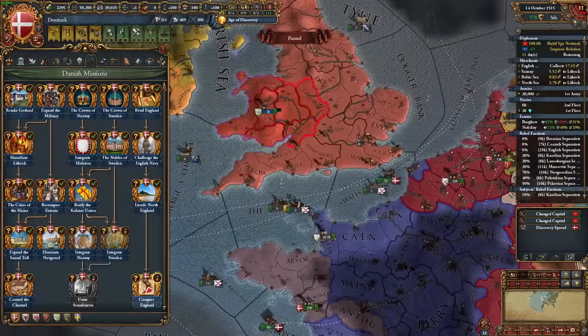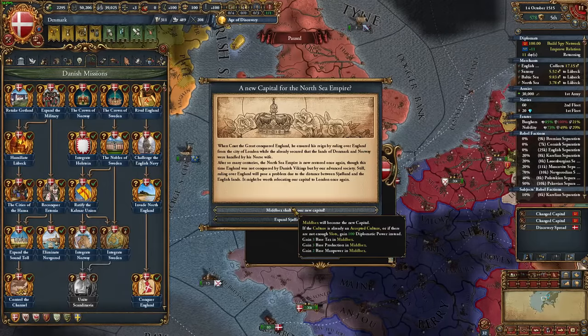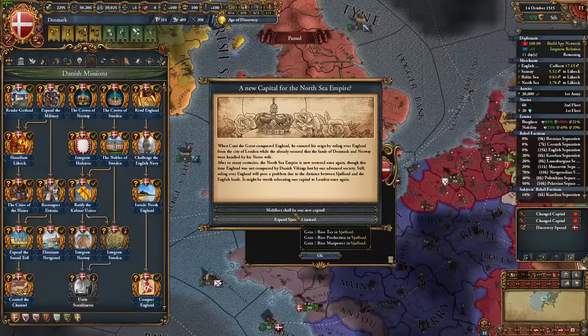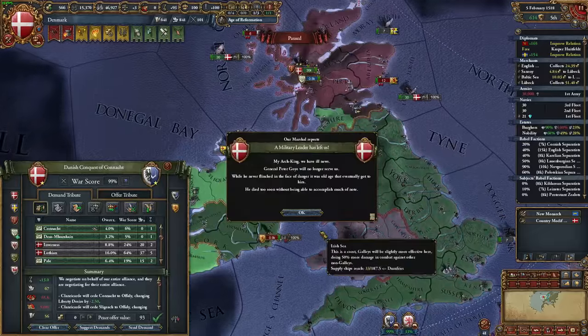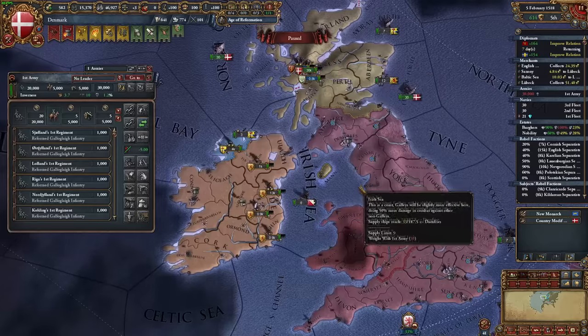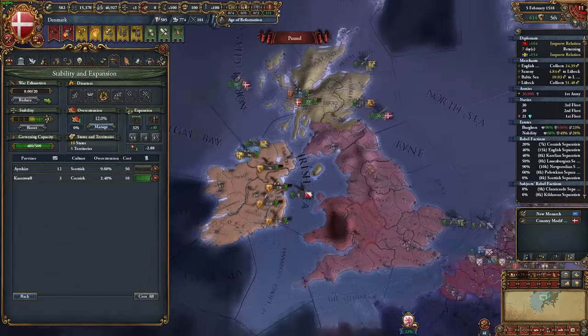I moved my capital over to London through the Conquer England mission, which means I now collect trade in the English Channel much more efficiently. I'm still going to collect in Lubeck, but since I have more power there than in the English Channel, it'll work out to more money this way. One more quick war for Ireland, and the Age of Reformation began mid-war. Normally I do each of these guides as a sort of era-by-era guide, but I'm actually going to keep this going because we haven't really accomplished anything too mind-blowing in Denmark here. Let's get a little creative and do some crazy plays in the Age of Reformation.